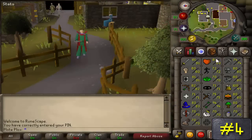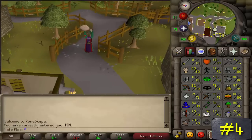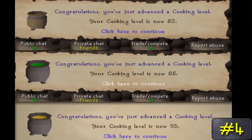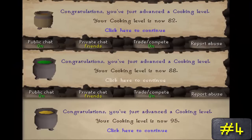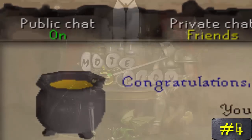Number 4. Something so simple that has probably been overlooked by literally everybody is the cooking level notification. Whenever you gain a level in the skill, it tells you, "Congratulations, you've just advanced" — right? Well, have you ever noticed that throughout the years of RuneScape, the cooking pot picture on the notification itself has changed over time? I never noticed this before, and I'm actually kinda sad that I haven't.